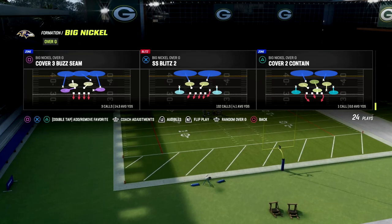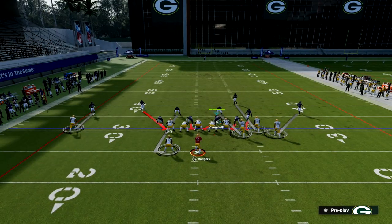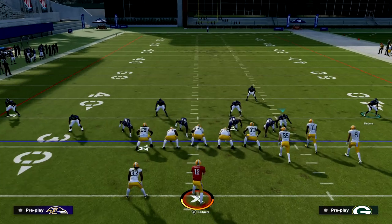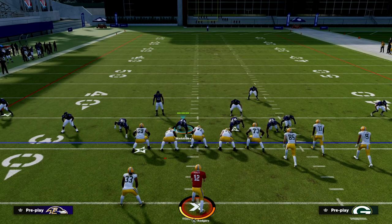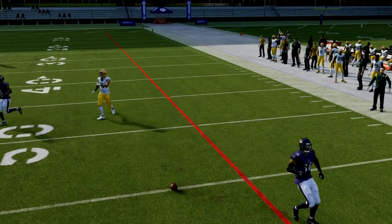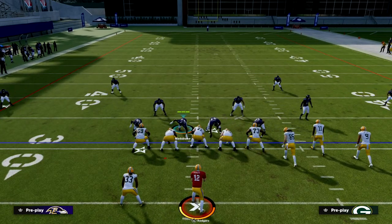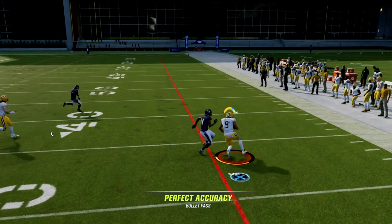When we show blitz, you're going to notice that these cornerbacks get a really good alignment — they're not pressed, but they're not off either. If we drop these safeties, Clark and Fuller, into outside thirds to their corresponding sides, this is significantly helpful for defending AGs. The quick throw wheel is really not possible because of the show blitz alignment. If I try to quick throw this wheel, he's kind of right there for sure.